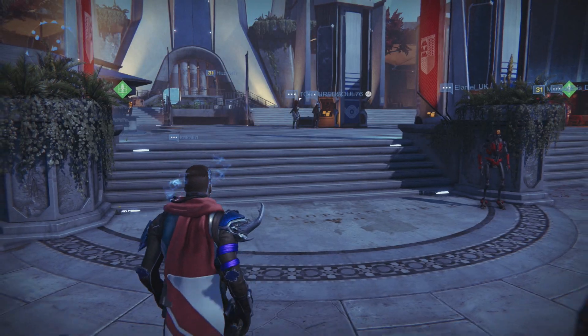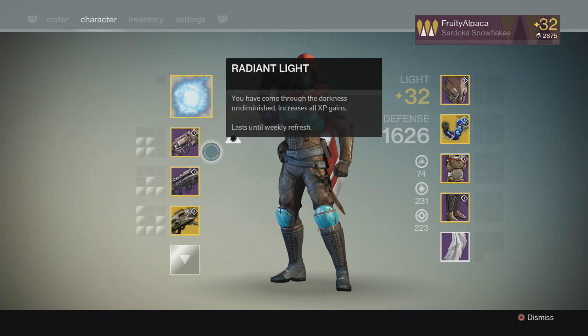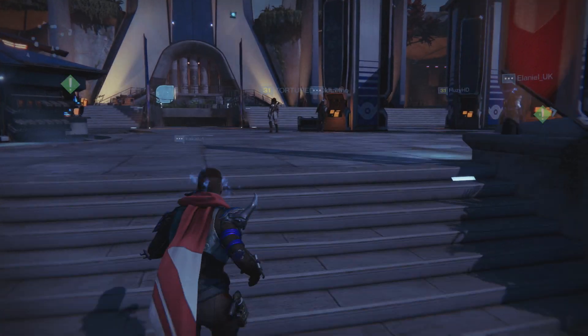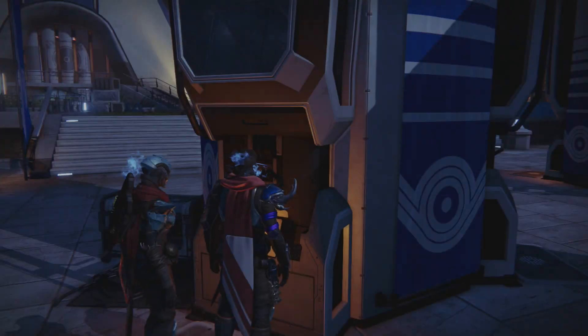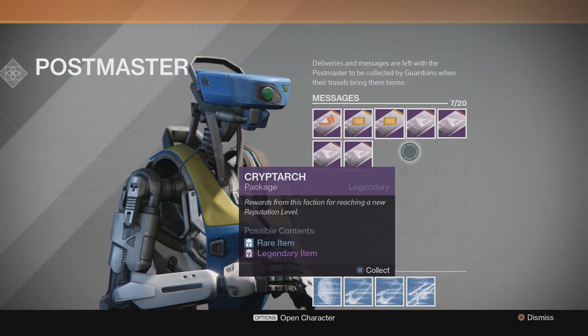Let's head back down to the tower and check out everything we've got. If you take a look at my inventory, every single slot is full — it's insane. And in the vault I've got even more. Look at all of those, it's absolute madness how many I've got, and there's another 4 there.